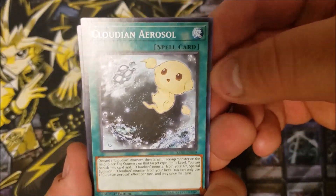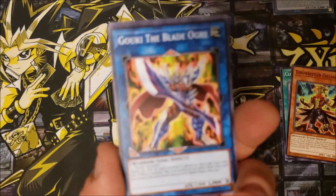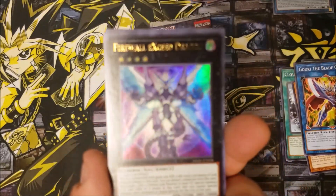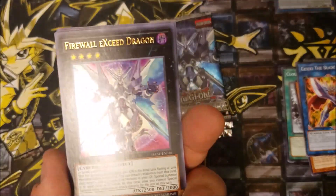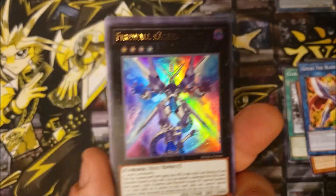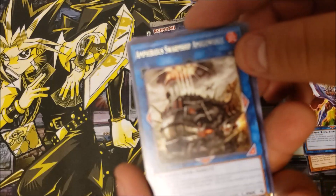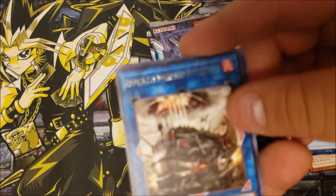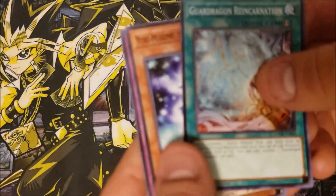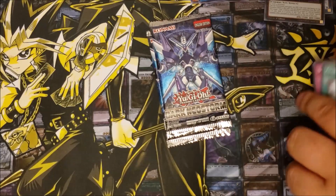Cloudian Aerosol, Dino Wrestler, Goki the Blade Ogre again — oh, Firewall XC Dragon! Pretty cool, pretty cool. Amphibious Swarm Ship, MMM Blow. So we got Guard Dragon, Reincarnation — it's the Manifesto, okay.